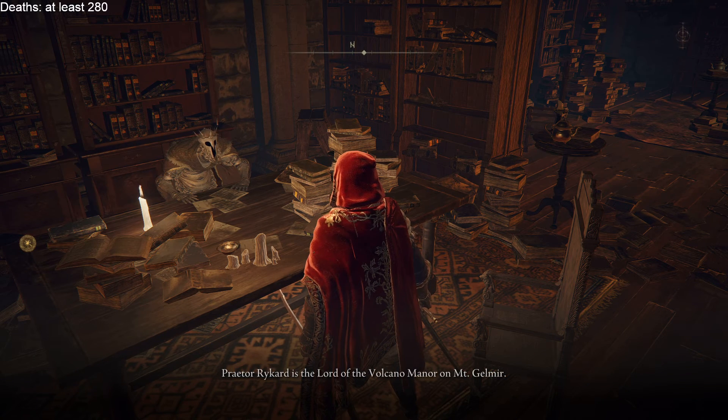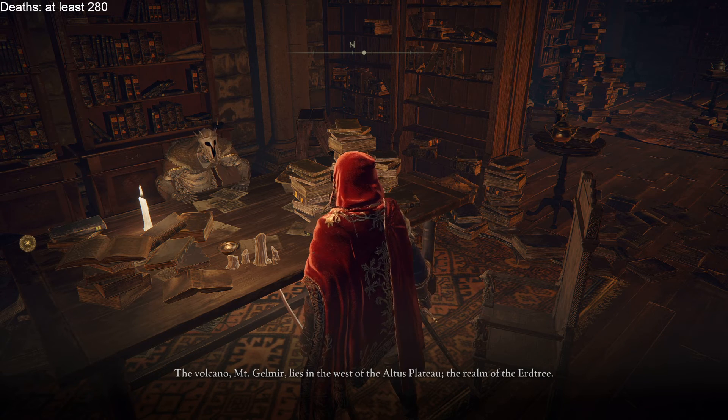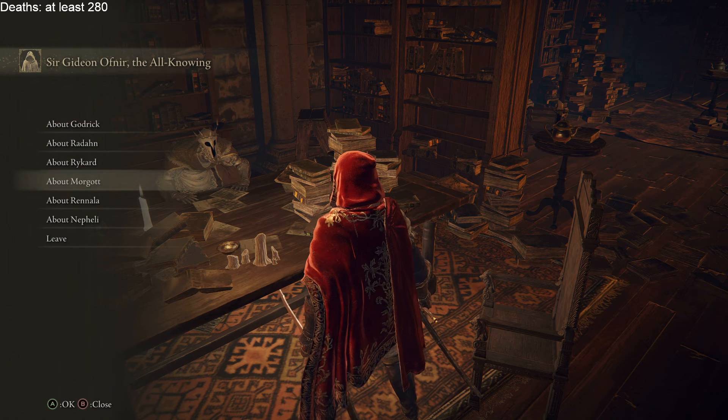Praetor Rykard is Lord of the Volcano Manor on Mount Gelmir — a ruthless justiciar who commands Inquisitors, reviled for his serpentine demeanor. The Volcano and Mount Gelmir lie in the west of the Altus Plateau. He committed the grave sin of blasphemy. The Altus Plateau and the Volcano — I haven't even heard of them until now. Those are two completely new areas, probably past the Great Lift.